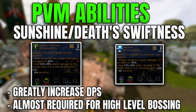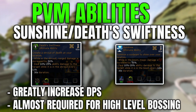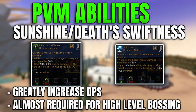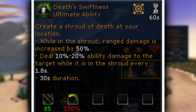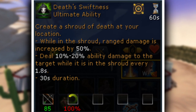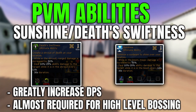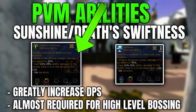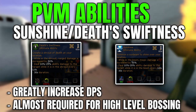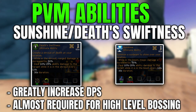The next abilities to look at, similar to the previous, are Sunshine and Death Swiftness — both for magic and range respectively. They create an area of effect that, if you stand on it, increases the damage you deal to your opponent by 50%. In addition, if the target is standing in your Sunshine or Death Swiftness, it deals 10 to 20% of ability damage to the target every 1.8 seconds. It has a 30 second duration, during which all your abilities deal 50% more damage.